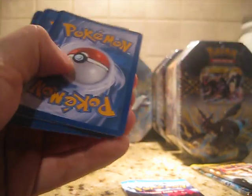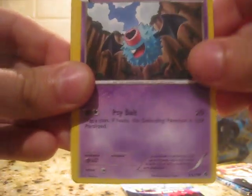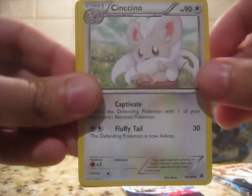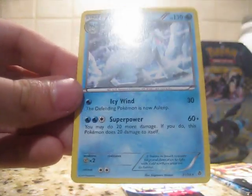We got a lot of Darmanitan pack arts for Emerging Powers. Cobalion — I think we got one Tornadus, two. Pansear, Boldore, Basculin, Swadloon, Woobat, Swadloon, Cinccino, Vullaby. Reverse is a Swadloon — kinda cool. And the rare is a Beartic, which is ugly. I don't like Cubchoo or Beartic — I just don't.